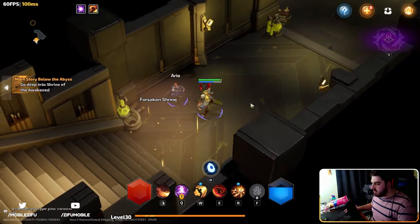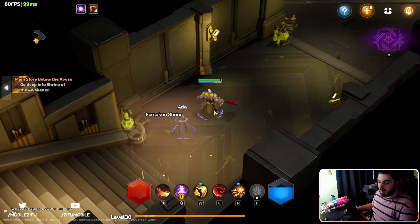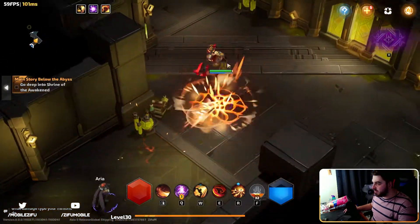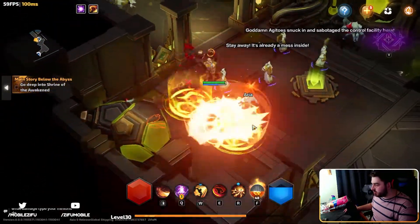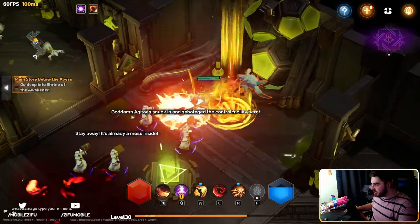But I have this particular ability which I basically just spam, which is insane — this ability is super fun. This is the leap spell. It does damage while you're doing this and it can just move around at ridiculous speeds and kind of just hurt everything.